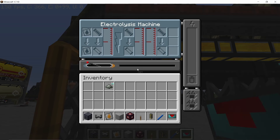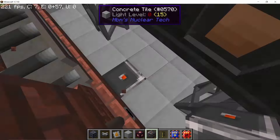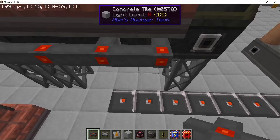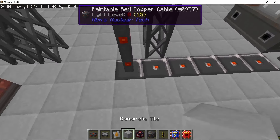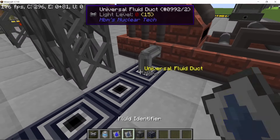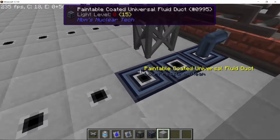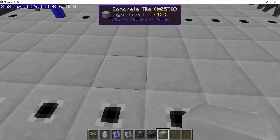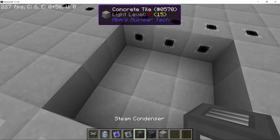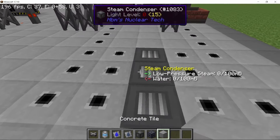Now we need to connect power to both ore acidizers so I'm gonna run some cables on the other side. The strain casters need water and produce low pressure steam, which we then need to convert back into water. This can be easily done using condensers — the normal single block condenser, as not a lot will be used. I'm gonna dig out a three-by-three in the middle of the water, place down the condenser, and connect them with some pentable coated ducts. Make sure you connect the water pipes and supply both strain casters with water beforehand, then the cycle will go on continuously.